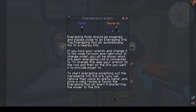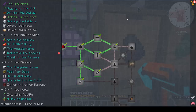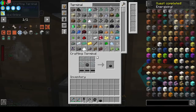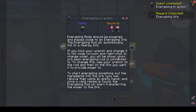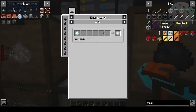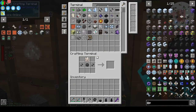Energizing rod starter — the energizing rod should be powered and placed close to an energizing orb. The rod will automatically link to a nearby orb. Hold your wrench and change it to link mode. So there's a rod — what's an energizing orb? That's the orb. Okay so let's make this first: the energizing orb. We need one rod. We get another orb, another rod and a wrench. Charge snowball — 500 FE. There are energy cables too.